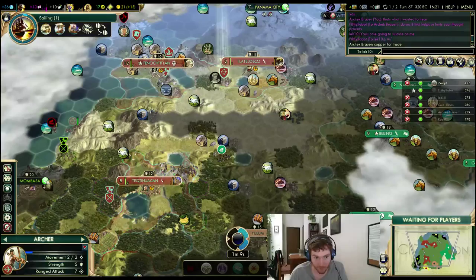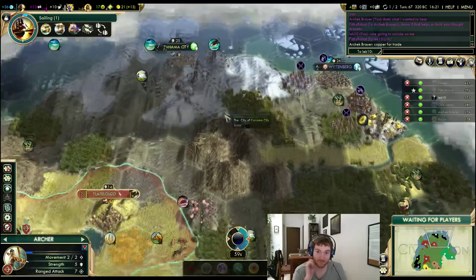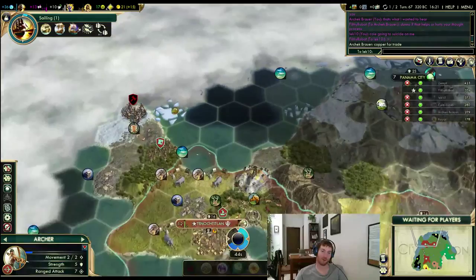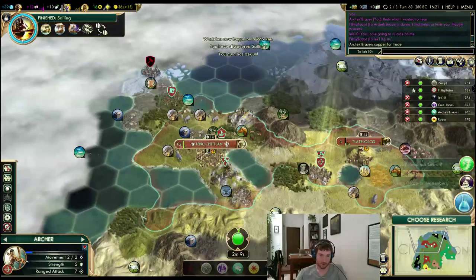You could take Quebec City, but it's just an absolute garbage city. It does have fresh water and a unique luxury — it certainly looks like a capital. You know you have to clear the barb camp so they won't spawn. I don't know if this connects yet — it's very possible this does not connect around here. There's a Mausoleum — did that go to Zemt? No, into coal. Let's build another wonder — Zemt likes to build his liberty, so I'm pretty pleased about that.